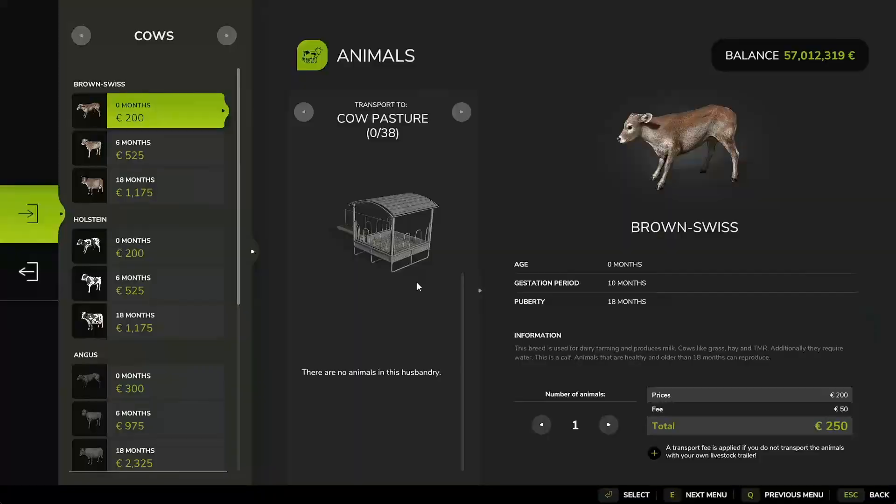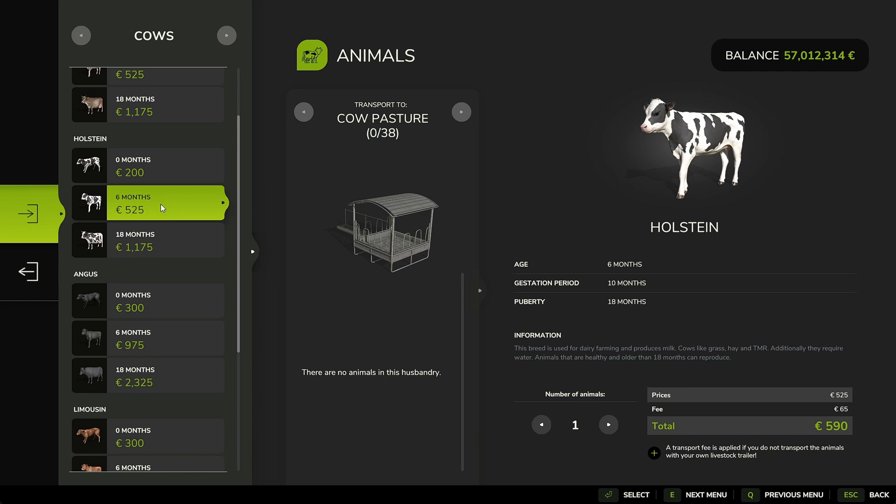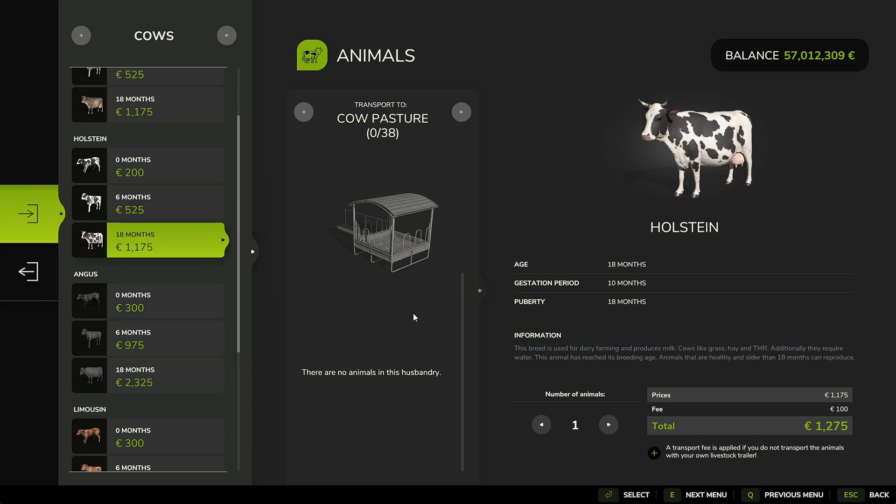So we're going to buy some animals now. We'll go with Holsteins — actually they need to be 18 months and older, so we'll go with 18-month-old cows. It brings up the expense. That dynamic pasture can now fit 38 cows; if we made it smaller the number of animals it could fit would be less, and bigger means more. So we'll go with 15 — that's $20,000. We're going to buy them and they'll appear in there.